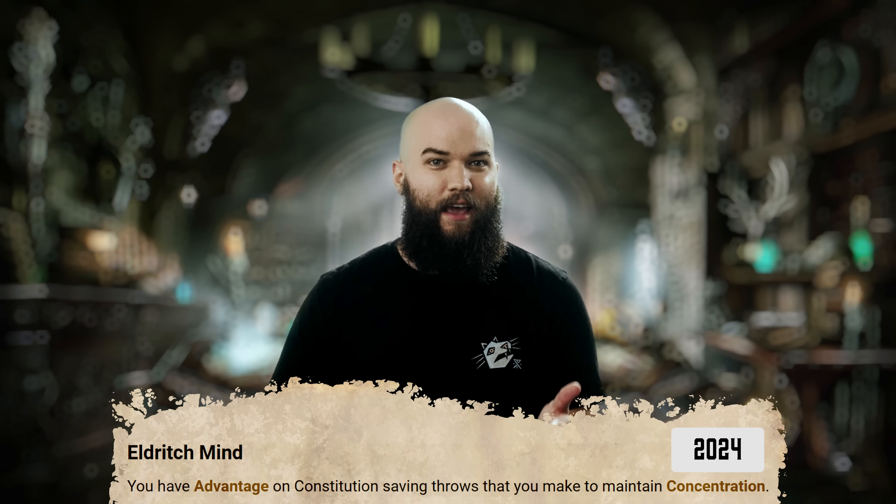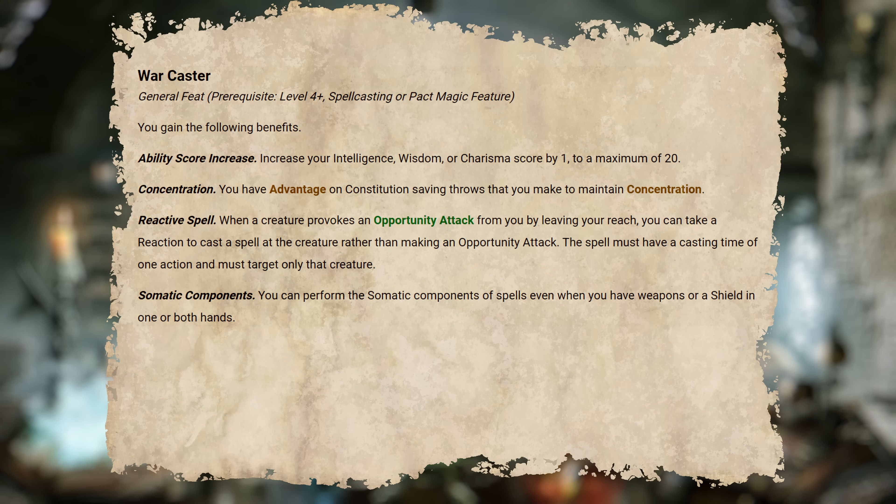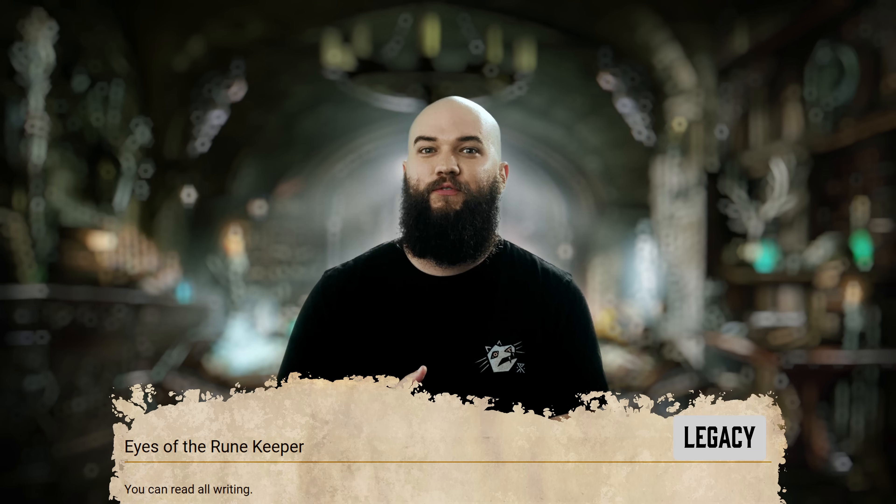Eldritch Mind is a pretty reliable pickup for most Warlocks that'll make consistent use of Concentration. Advantage on those saving throws will help you stretch out the mileage of your spell slots, but it may not be a must-have if you're building differently or if you end up taking a feat like Warcaster, which already gives you this same effect among other great benefits. Eyes of the Runekeeper probably isn't the first invocation you're taking at level 1, but it can definitely come in clutch for some campaigns that revolve around puzzles, mysterious runes, or languages.